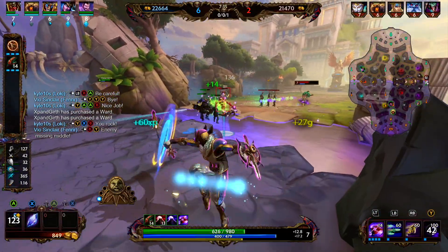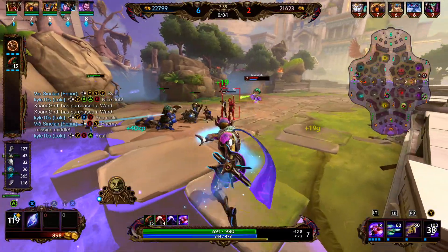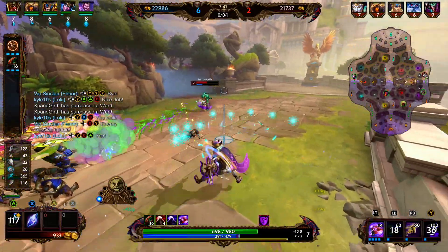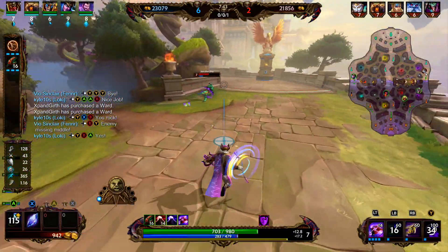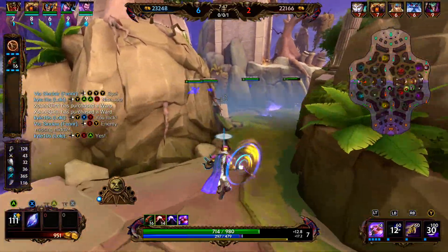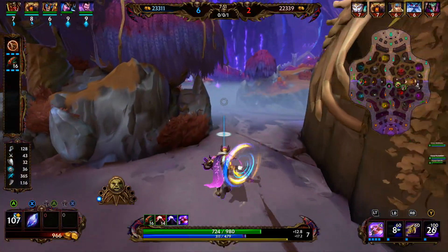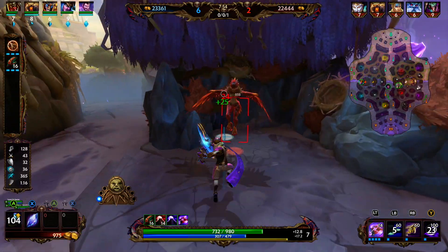As we clear the minion wave, we're lifestealing up a little bit — each minion we clear gives us more lifesteal. We're stepping to the side so Medusa can't hit us with the spray. We're going to hit her with our poison for the slow, she dashes away, and we fall back into the jungle and hit the harpy camp. Right now we have one stack on our passive, so that's an additional five power.